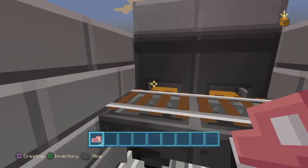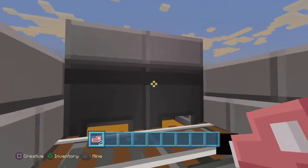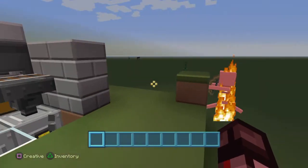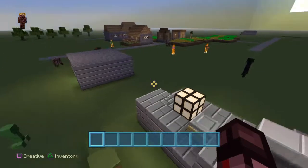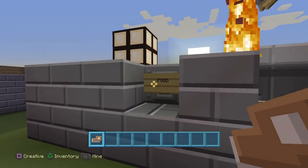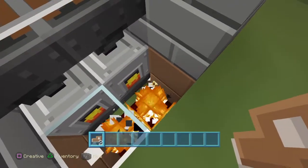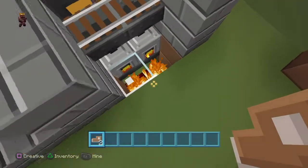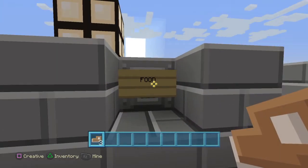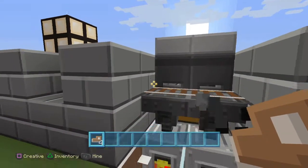I've already got some pork chops, so we can just put some in here. There we go — cooked pork chop, very cool. Soon we'll get five cooked pork chops. I made it so it's got a light to indicate when it's coming through — very cool.